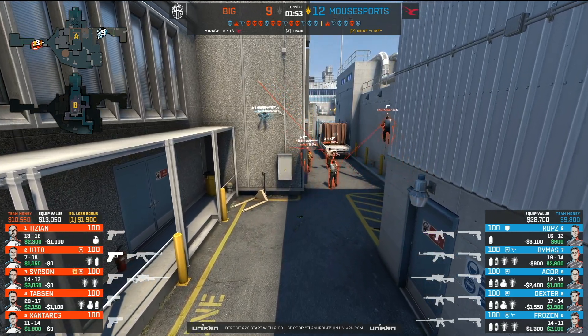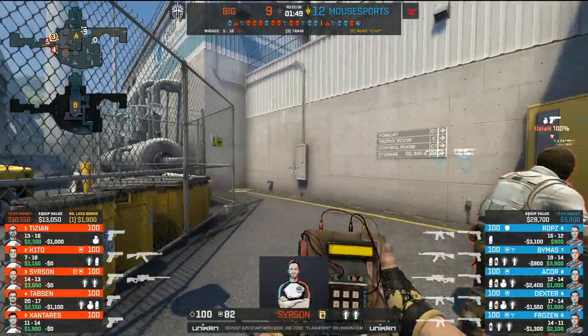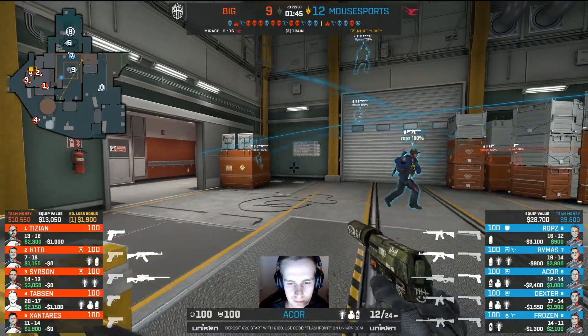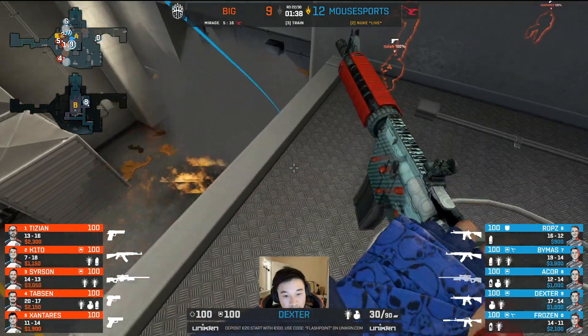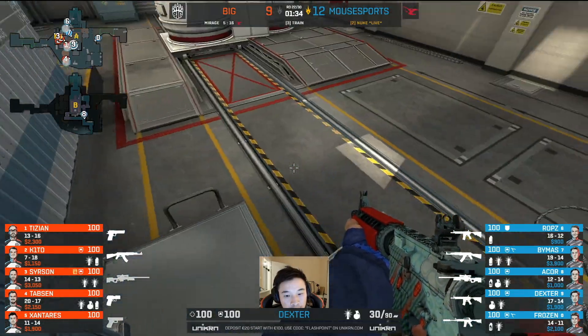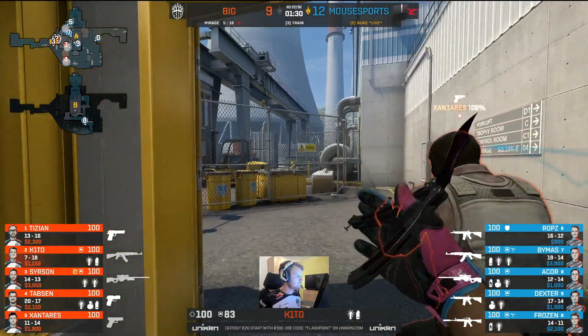It looks like they'll keep their money together, so it's the hero AK and AWP in round 22 for BIG. See what they do with it — Searson now looking into the A bomb site. What a fan of doors BIG clan is. That's a cool little boost though — able to see above the vent — but no one there for Searson to actually find a pick.